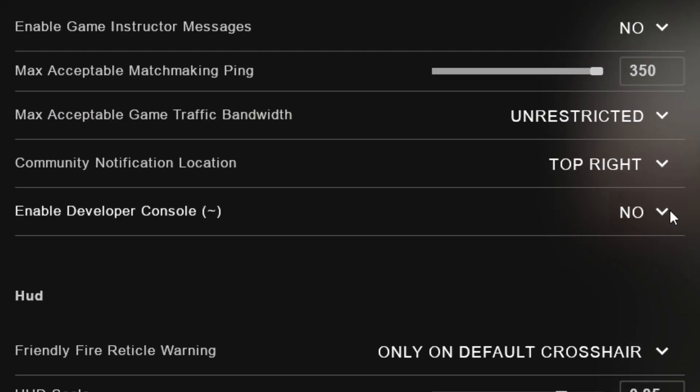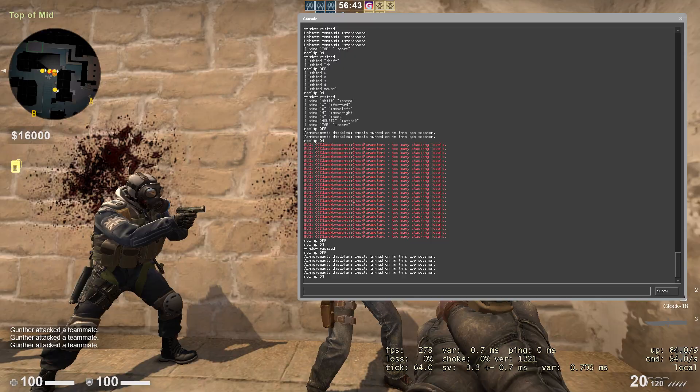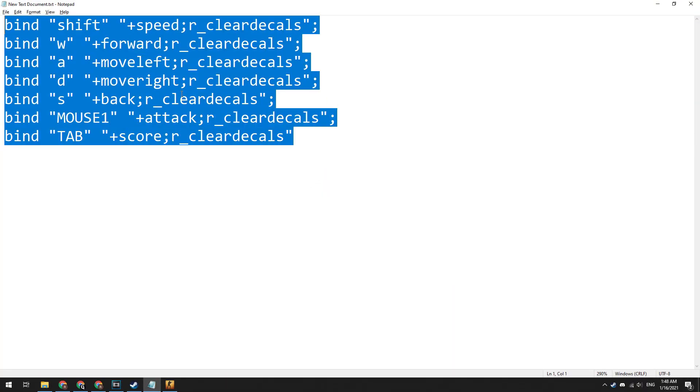Firstly, you need to enable the console in the game settings. Next, let's open the console by pressing the tilde key. In the description of this video, you can find the commands that you need to paste in the console.